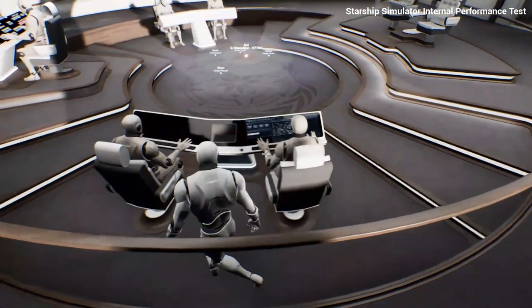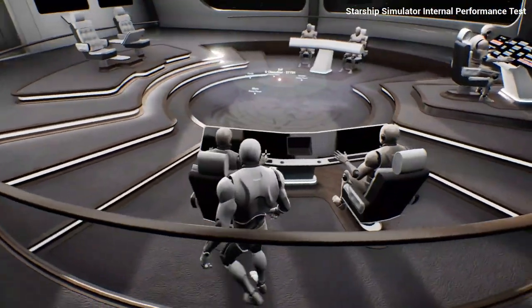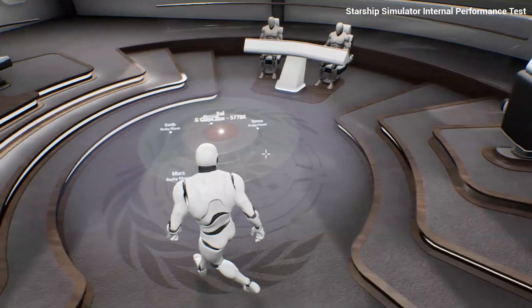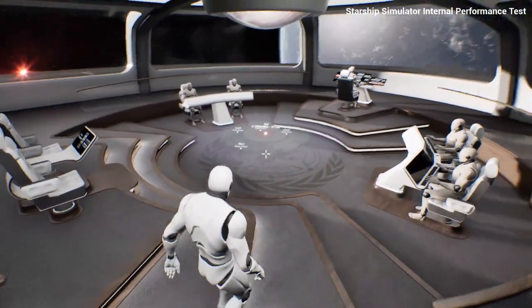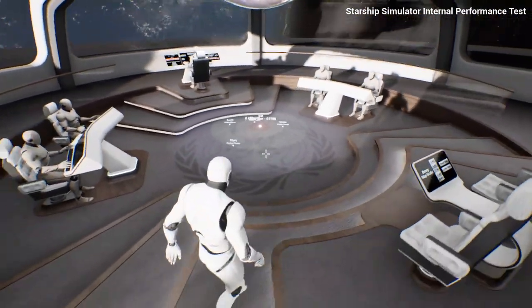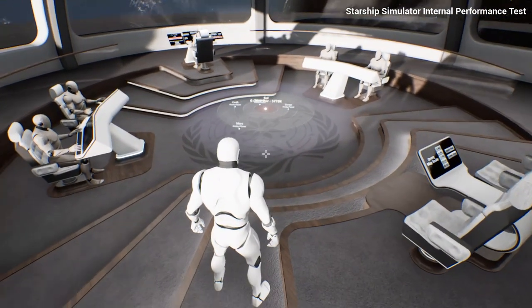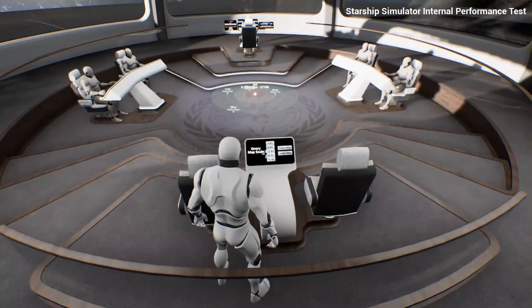Down here we have the science console, the nav console, and on the opposite side the tactical console and communications. At the front we've got the helm console. You'll notice hovering above the floor is the holographic aural remap, projected down by the projector on the ceiling. This is really the focal point of the bridge, which is why the consoles themselves face inward. This is going to be the main information display — what would traditionally be a view screen — where you'll be able to see information such as what you have targeted, where you are, the status of the ship, or all manner of various bits of information.